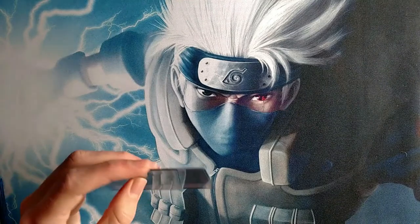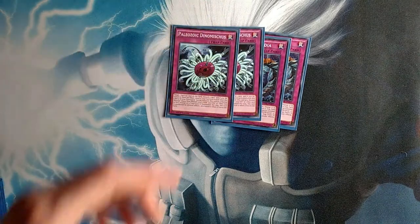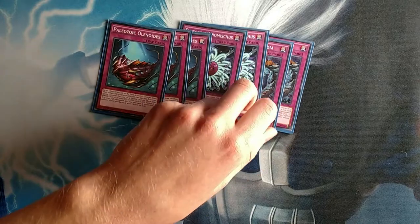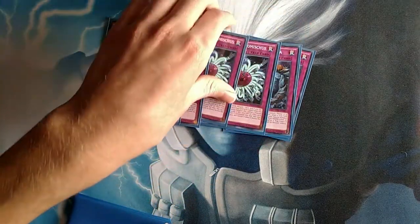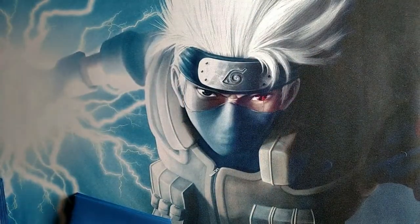Moving into the Paleozoic monsters, we're playing two Canadia, two Dynamiscus, and three Olenoides. I personally prefer Canadia over Dynamiscus. However, True Dracos suck and they don't play many monsters, and Dynamiscus can hit Diagram — hence why it's at two. Olenoides is the best one, just so you know.